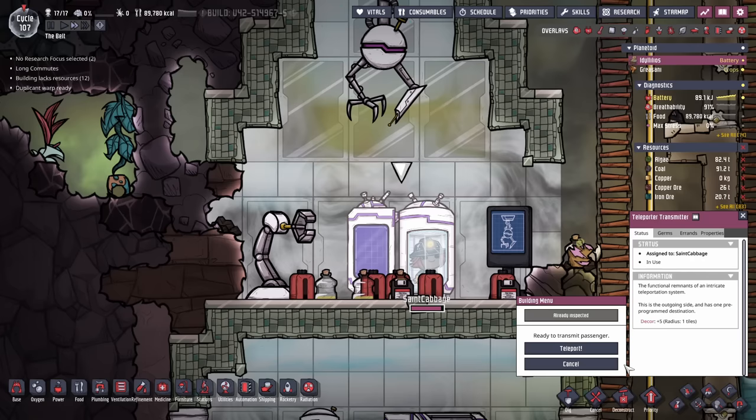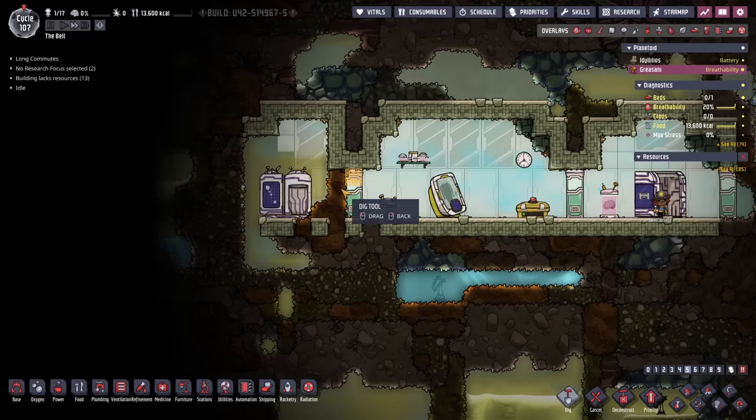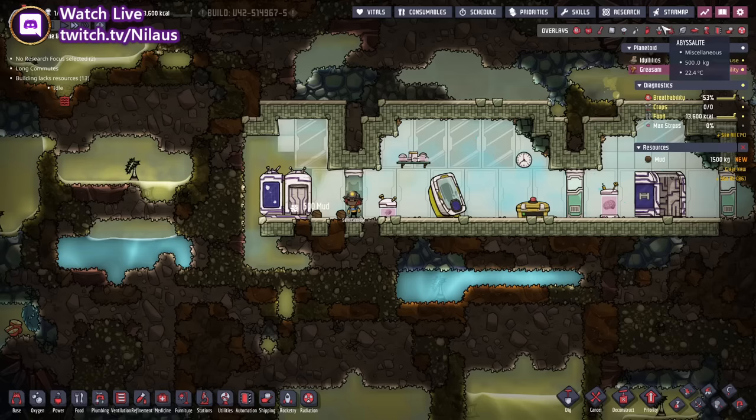We are now on the second planet. The first thing we want to do is make sure we have access to the return teleporter. Set the destination, and now we have the two planets unlocked — so you can always get back.